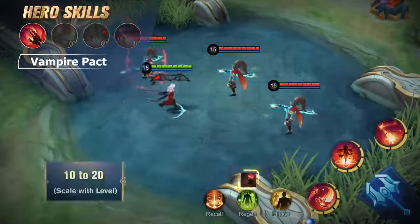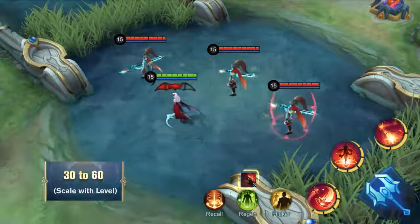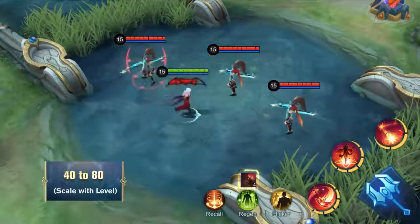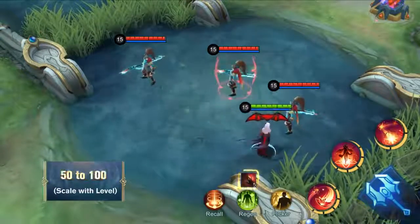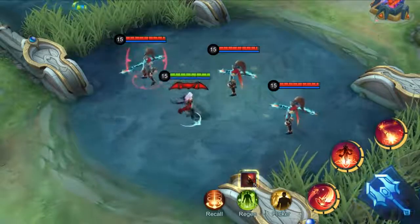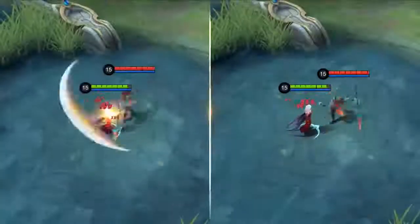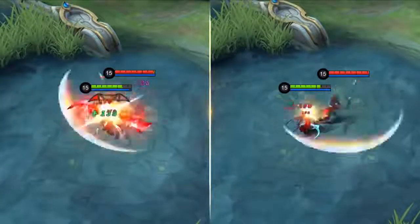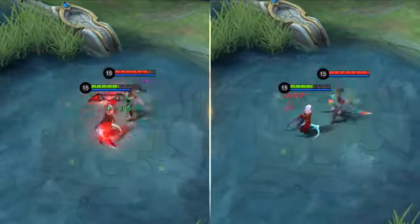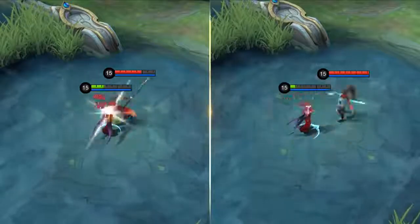With Vampire Pact, while dealing damage to enemies, Carmilla can steal physical and magic defense from the targets. Each target can be stolen only once within five seconds. The physical and magic defense stolen can be stacked up to five times, which will last for a certain period. This skill increases Carmilla's defense and grants her an edge when fighting. When combined with the regen effect of Crimson Flower, Carmilla's durability is increased.